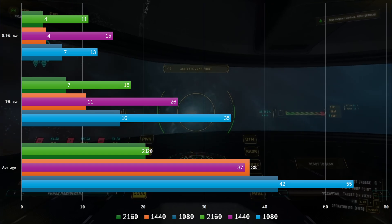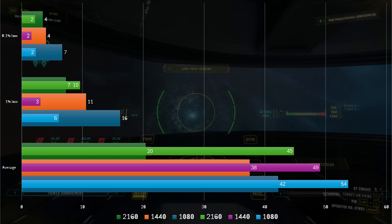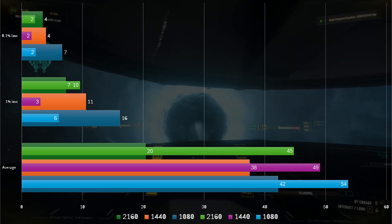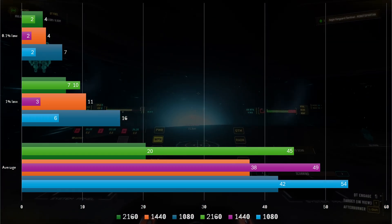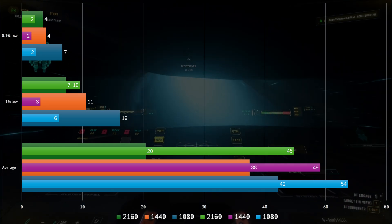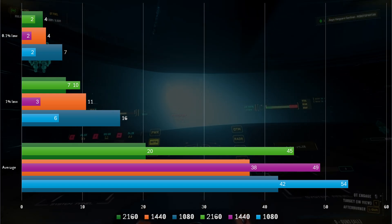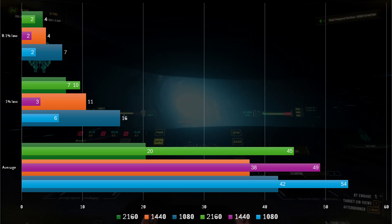Now let's swap this out for just a GPU upgrade. Here we see the story flip, with our 1% and 0.1% lows actually getting slightly worse. This could be an AMD-specific quirk or something else I'm missing, but I'm not quite sure as to the cause. We also see our average frame rates increase by 30% at 1080p and 1440p, with a massive 100% increase at 4K. I suspect the reason for this is more down to VRAM — whilst the 3060 never managed to saturate its 12GB, the near-double bandwidth of the 9070XT at this more RAM-heavy resolution makes a huge difference.